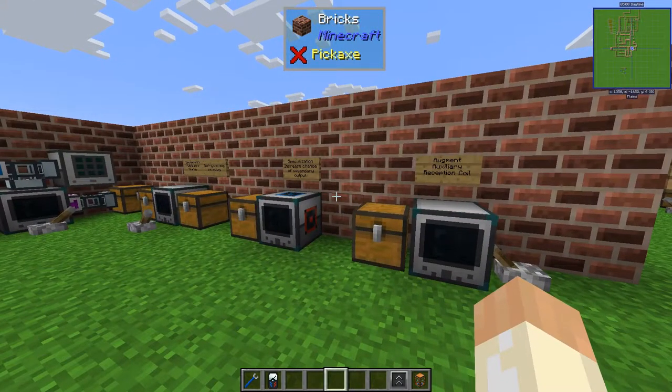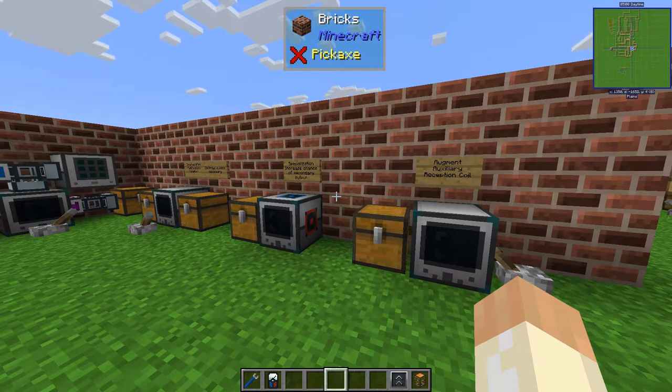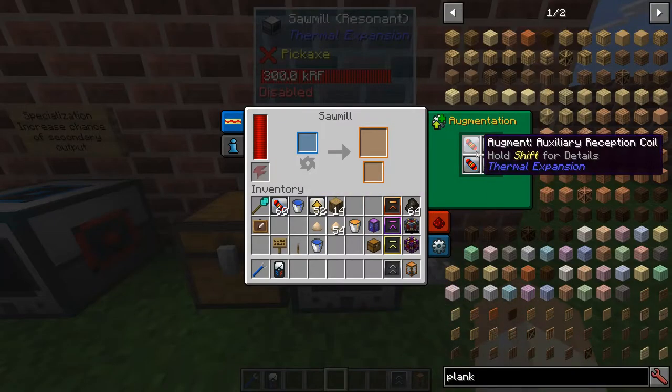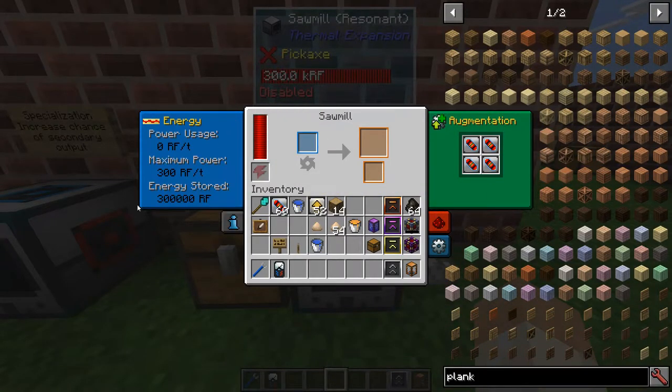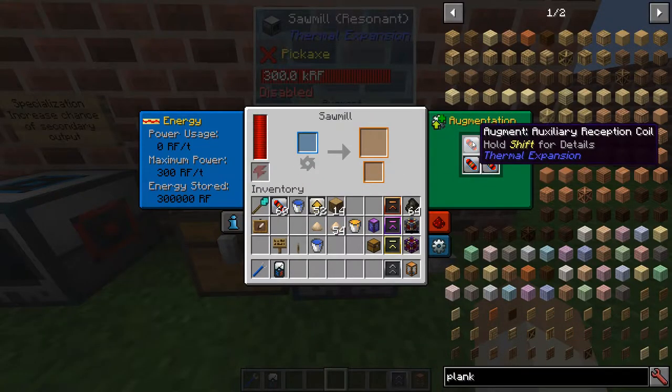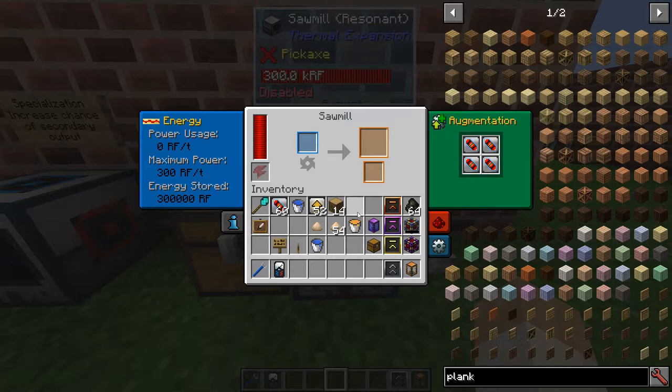So let's move on with the augments. As you've seen before, we can use the reception coil to just speed things up. With a resonant sawmill and four reception coils, it's quite fast.